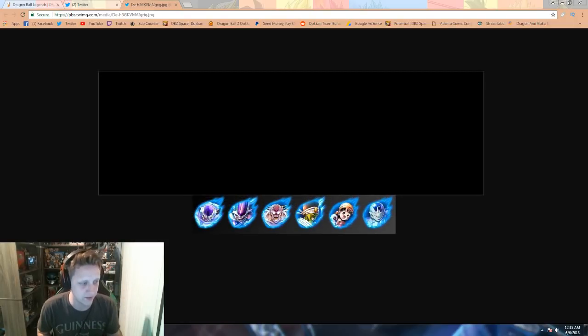Starting from left to right with the hero units: we've got Second Form Frieza followed by Third Form Frieza, and what looks to be a really excited Captain Ginyu — look at that man's face, he is a happy, happy camper.